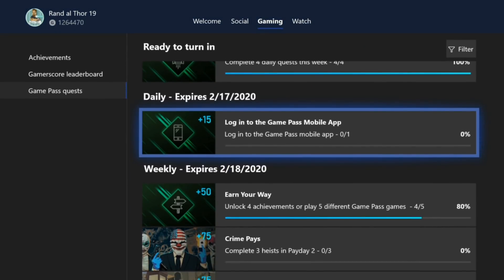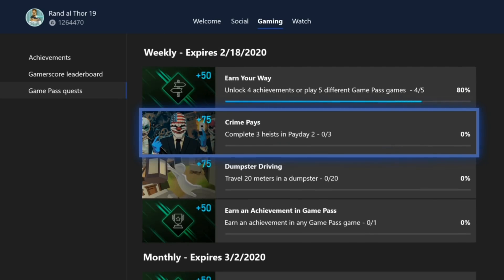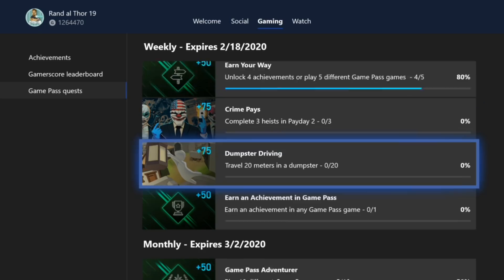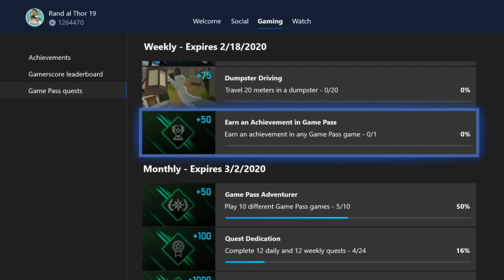There's two daily quests every single week — one for logging into the Game Pass mobile app, and one for playing a game on Game Pass. It also has some weekly ones here. As you can see, it does actually track your progress. So this one says 'Earn Your Way' — unlock four achievements or play five different Game Pass games for 50 points. There's one here specific to Payday 2, which is complete three heists. And then a weekly one for earning an achievement in any Game Pass game, which will get you 50 points.